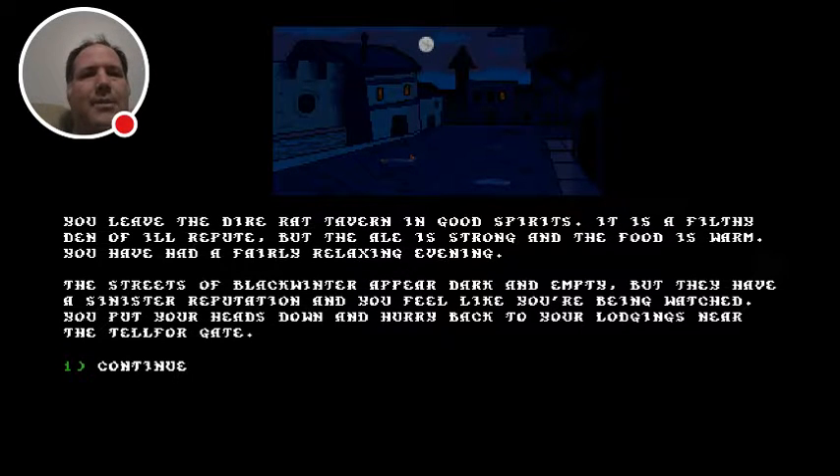You leave the Dire Rat Tavern in good spirits. It's a filthy den of ill repute, but the ale is strong and the food is warm. You've had a fairly relaxing evening. The streets of Black Winter appear dark and empty, but they have a sinister reputation and you feel like you're being watched. You put your heads down and hurry back to your lodging near the Telfor Gate. This module, The Elder Stone, is tied into the same setting as Raventhal — Black Winter is mentioned there too.